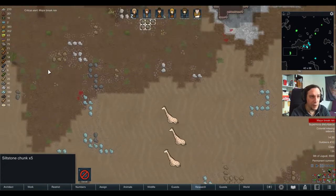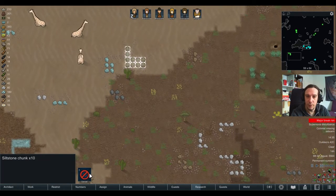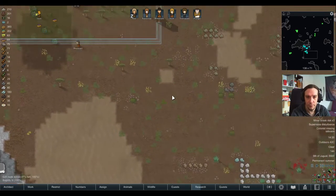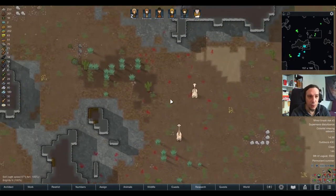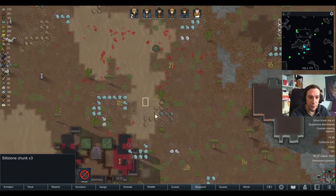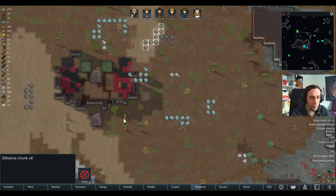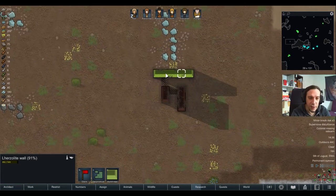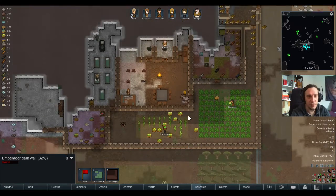Let's grab all the siltstone chunks available in the vicinity of my base. There should be some in this direction I haven't plundered yet. Wow, that stuff is a really nice green. So many beautiful stones with these mods — I love it.